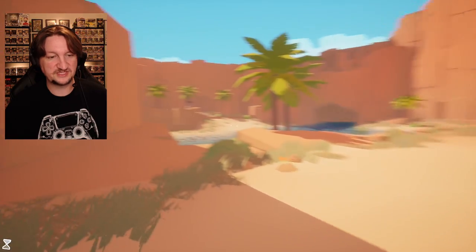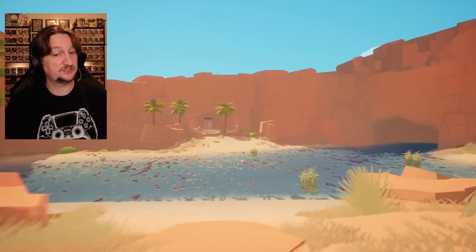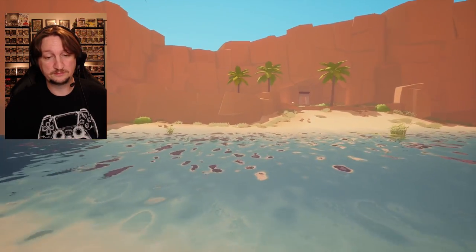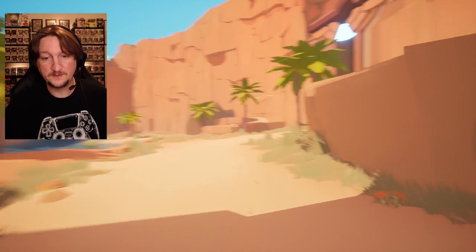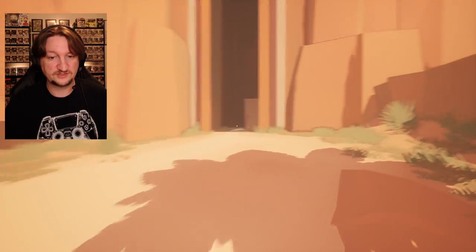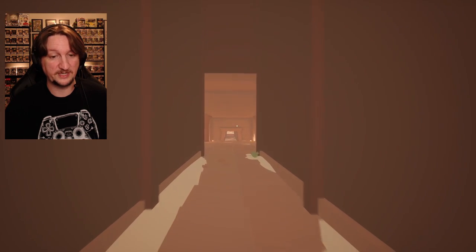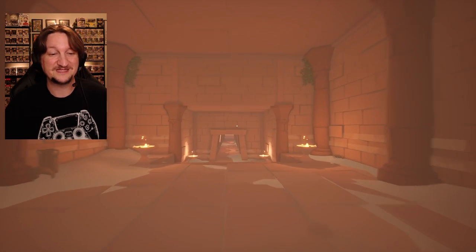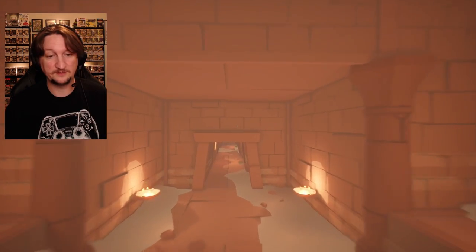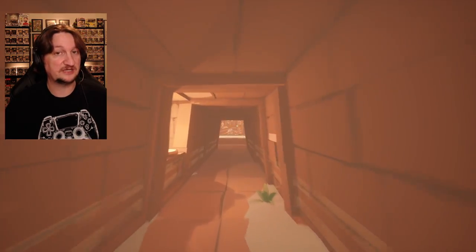We're on the other side now. You cannot go through the water because deep water will kill you — we can't swim. We're also not capable of standing in waist-deep water without dying. So that's another game element to know: you are going to drown even in shallow water.